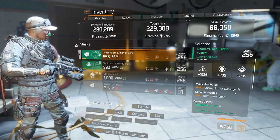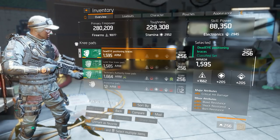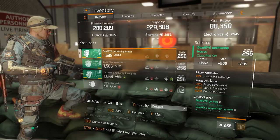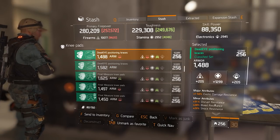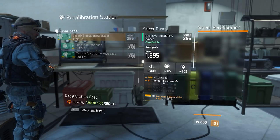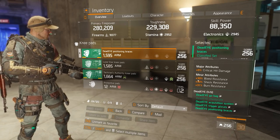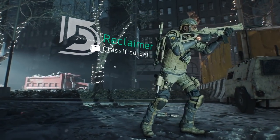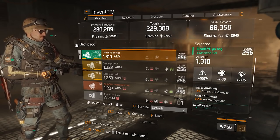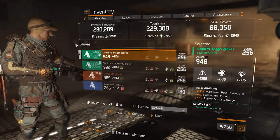The mask has firearms, enemy armor damage, and burn resistance. The kneepads also have firearms, critical hit damage, bleed resistance, shock resistance, and burn resistance. In any other build I probably would not pick up critical hit damage here — 9% is simply too low normally — but because we're playing with 100% crit chance, that 9% critical hit damage directly translates to 9% more damage, so it is kind of worth it. The backpack has firearms, critical hit damage, and ammo capacity. The gloves have firearms, marksman rifle damage, critical hit damage, and enemy armor damage.